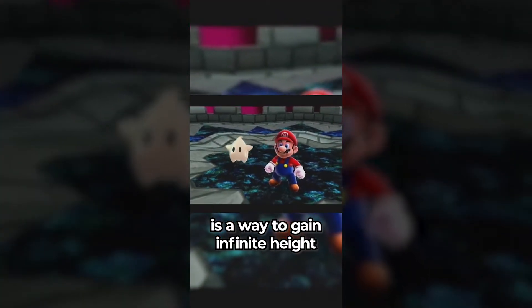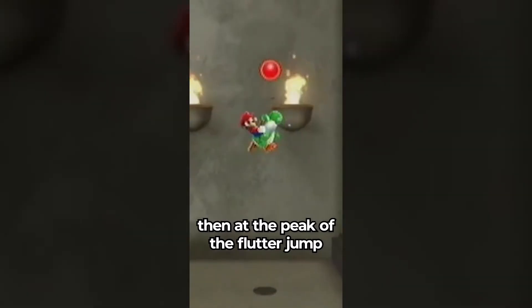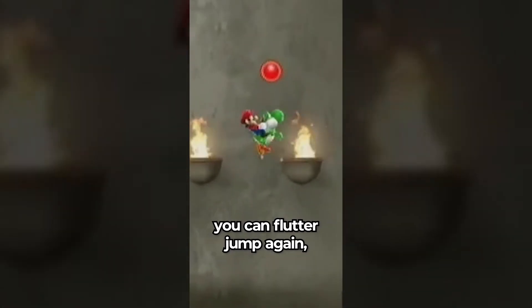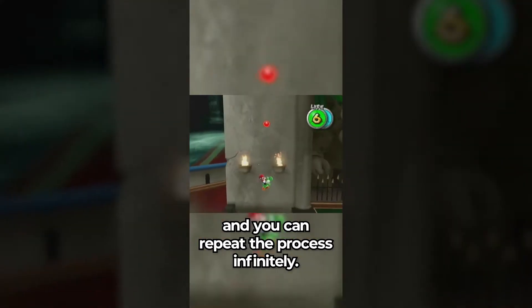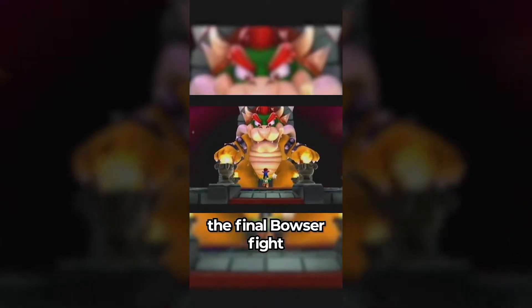Did you know there is a way to gain infinite height in Super Mario Galaxy 2? If you jump and flutter with Yoshi, then at the peak of the flutter jump, release the A button and tap the crouch button — you can flutter jump again! You can repeat this process infinitely! With this, you can even fight the final Bowser fight with Yoshi!